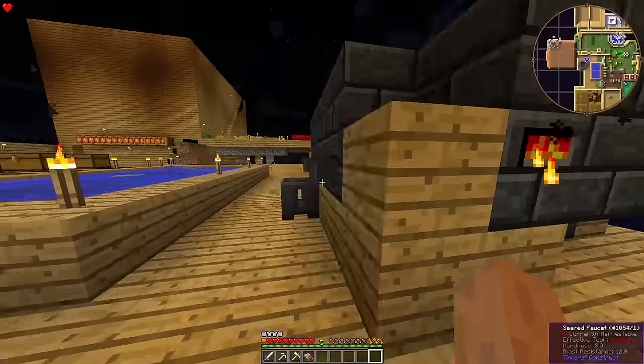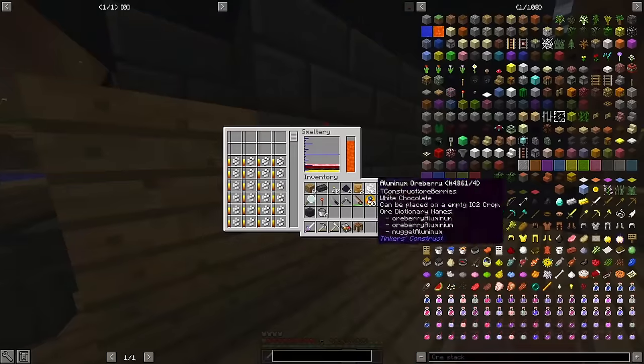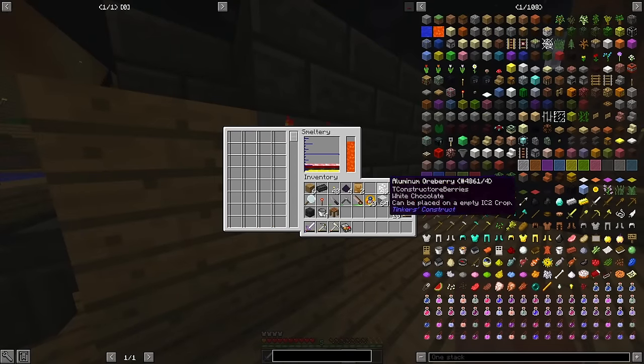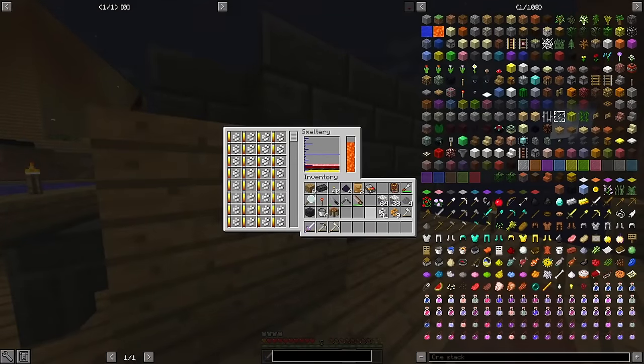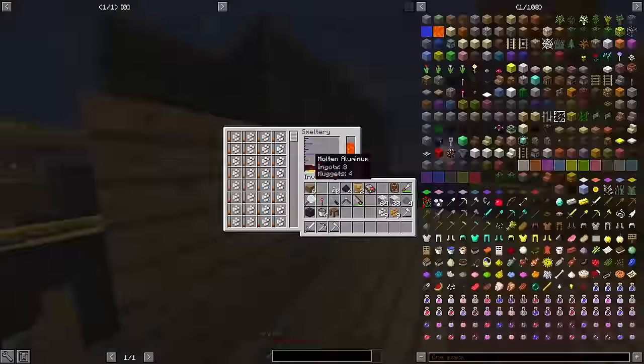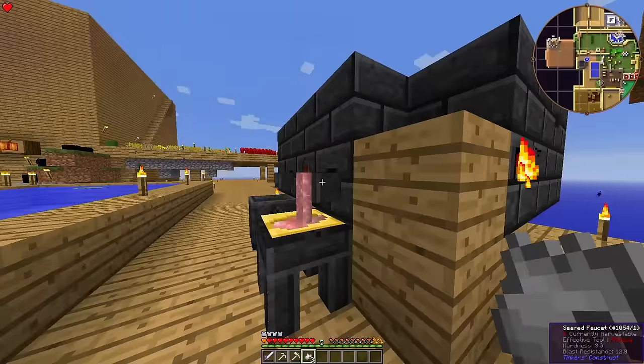All of my aluminum ore berries up to this point net me enough resources to make 10 aluminum blobs that I can macerate into dust and 6 aluminum brass. The macerated aluminum will be turned into alumite using the more efficient Gregtech recipe, and then re-smelted for my tool forge later.